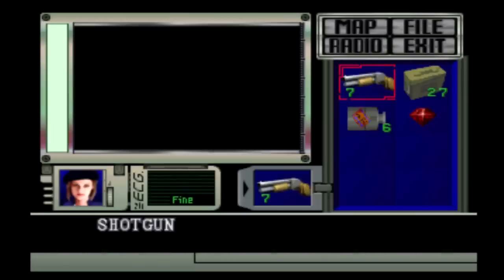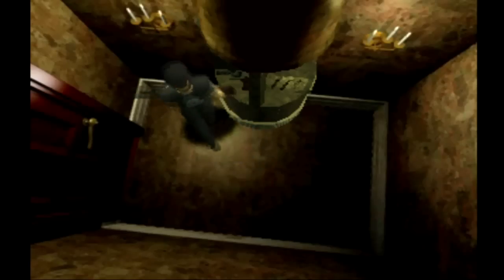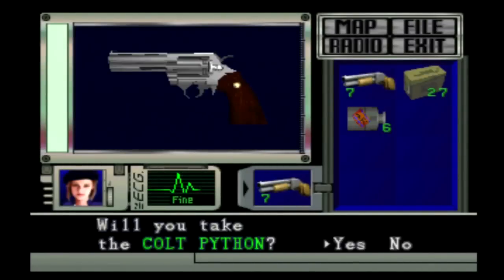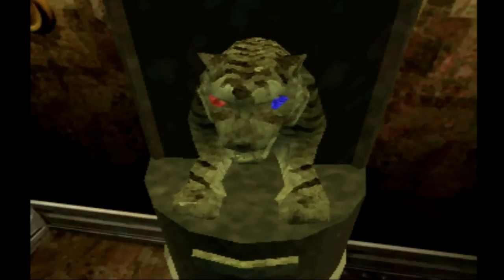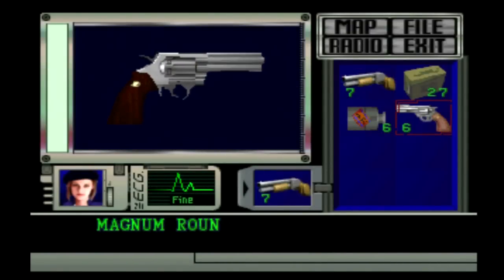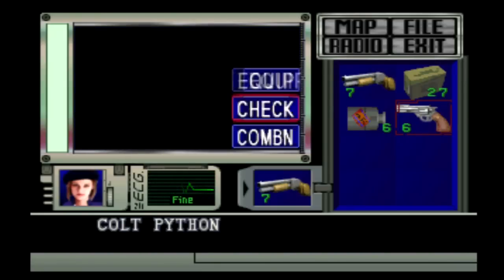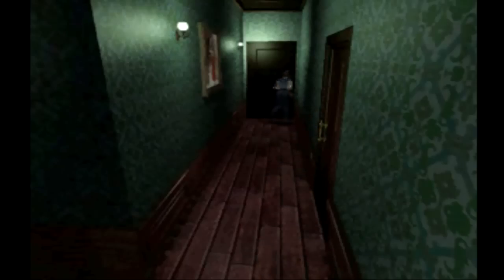We have our second eye for the tiger statue — throw it in — and I have this: the Colt Python. Look at that sucker. As far as I know this is the most powerful handgun in the game and perhaps the most powerful weapon overall. I don't know if the acid rounds are a little bit stronger, but this thing can take out most regular enemies with one shot, including hunters. I am going to be holding on to this and saving the ammo because we will need it during the second part of the game, especially during the final boss encounter.